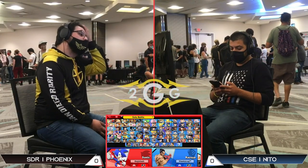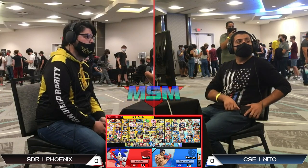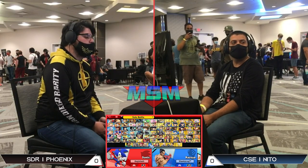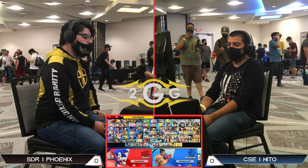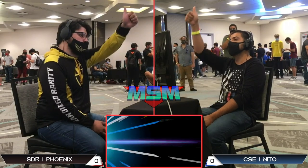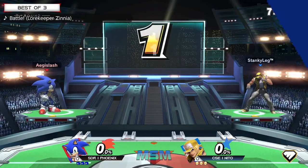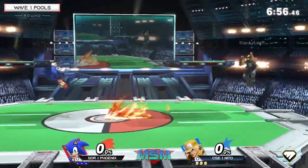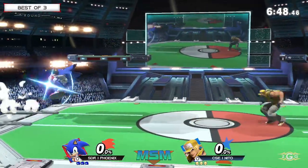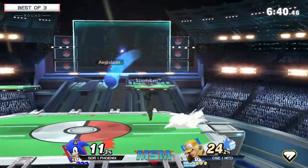We're going to get right into this — it's going to be Nito versus Phoenix. Nito plays the trio of shotos: Kazuya, Terry, and one more. He's shuffling through skins; all the fighting game characters have really good skins. He has Terry, and he's told me his Kazuya isn't really up to par yet, so Terry is definitely the best character in his set. Phoenix is well known for his Sonic and Greninja — both very fast, blue characters.